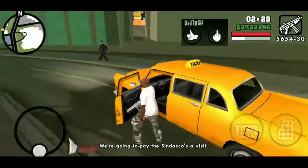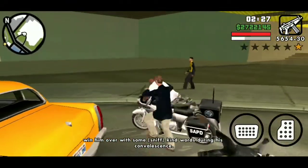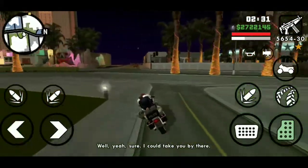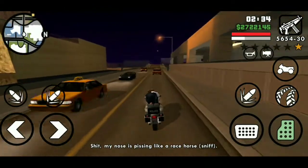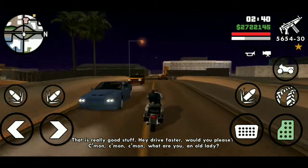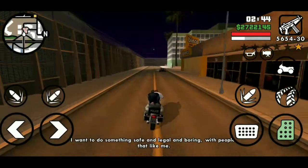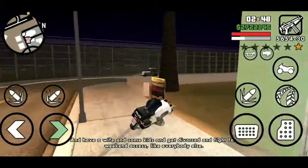You're gonna open the garage and immediately go to the abattoir. Before going to the abattoir, go get your vehicle, open the garage again for the second time, and hopefully it becomes an NE. Once you exit the abattoir, take out all the Sindaccos.